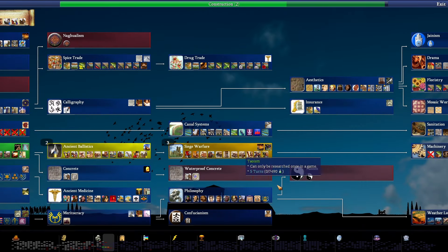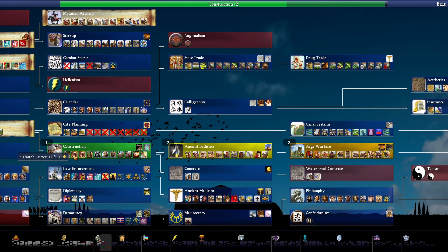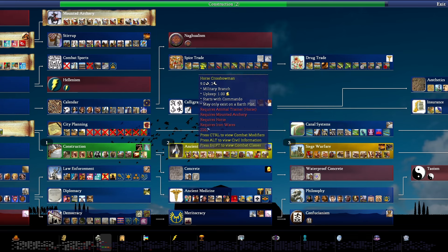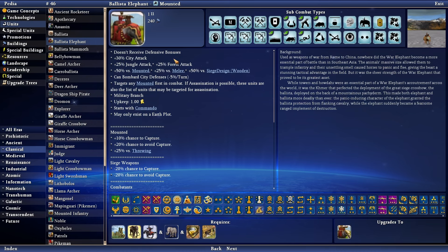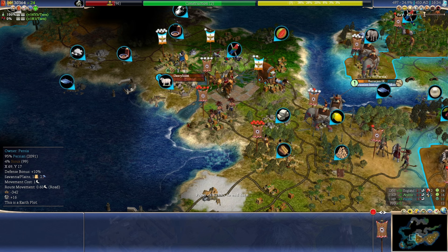Let's check the research really quick. We're about to get Construction, which will unlock the immigrant, allowing me to potentially move some population around. Then Ancient Ballistics will unlock light crossbowmen, which has a bonus against melee, and also horse crossbowmen. Then, most importantly, Siege Warfare will unlock the ballista elephant — this is what I need, this is what we're waiting for. It would be nice to take a city before we finish that research, but I'm not really holding my breath. This is a nice coastal city — it would give me access to the ocean on the west side of the continent.